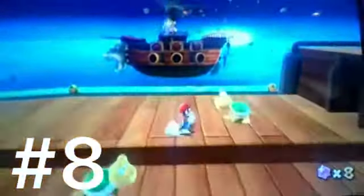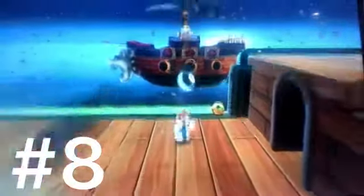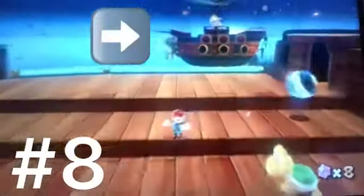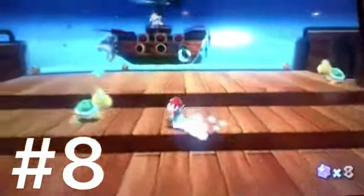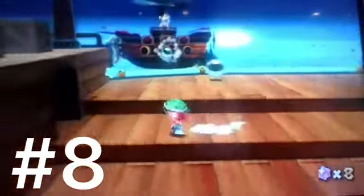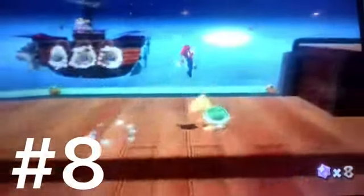Moving on to number nine: Bowser Jr.'s Airship Armada. In this fight you fight Bowser Jr. himself on his own airship. You're on your airship and have to attack Bowser Jr. using Koopa shells, throwing them at his ship to deal damage. He primarily attacks you with random ball things and Bullet Bills, but in his second stage he'll use fireballs, which can get pretty intense.